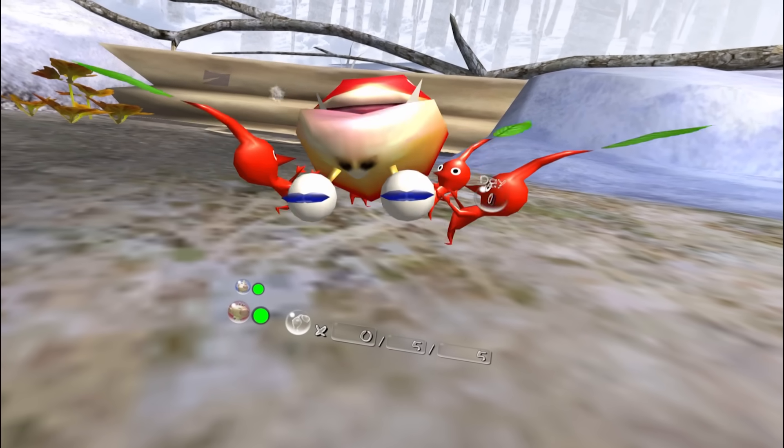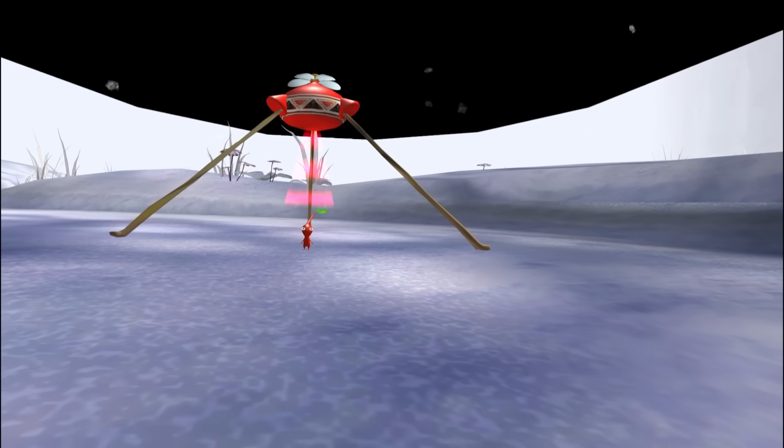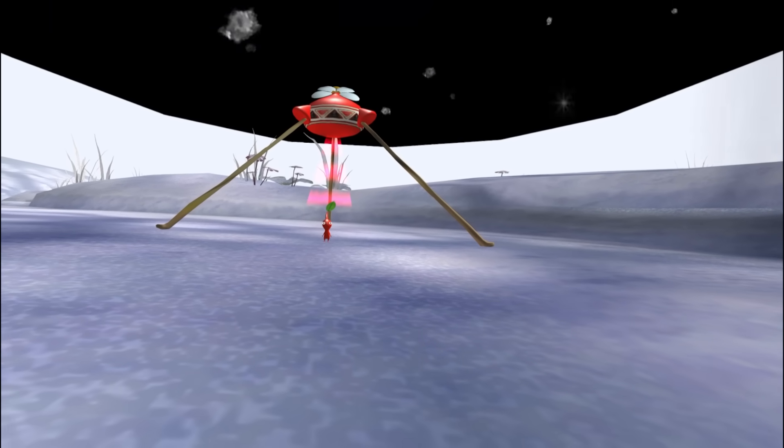The first thing I noticed was just how truly massive everything was to Olimar in this world. Even the Pikmin were only a little bit smaller than him. Not going to lie, they actually seem really intimidating this close.